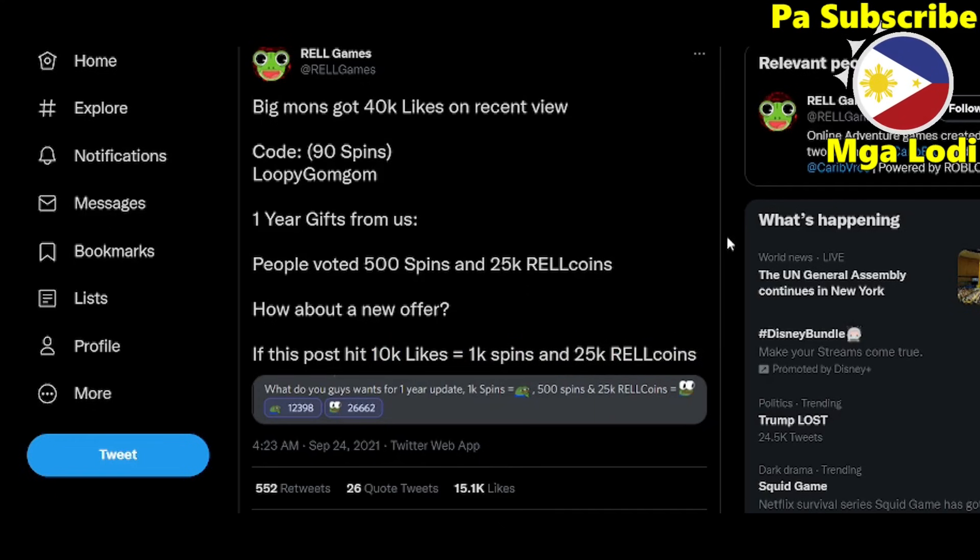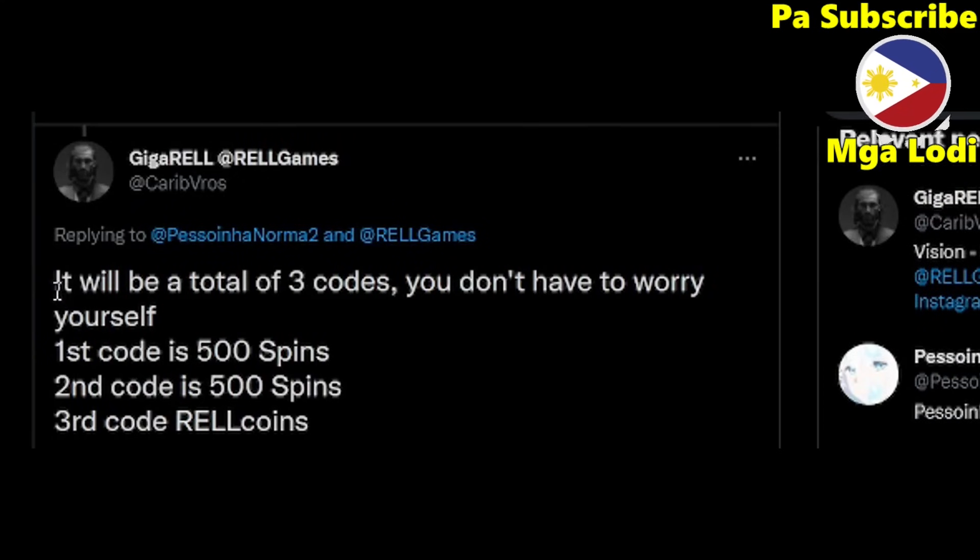For people that don't have the Game Pass and want to store 1k spins, here's the answer. It will be a total of three codes. The first code is gonna be 500 spins — this is for people without the Game Pass. If you want to redeem this, redeem the first code and then use those spins — make it zero — before you redeem the second code. If you redeem both codes at the same time you'll only get 500 spins, and the other 500 will be wasted.